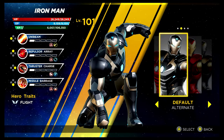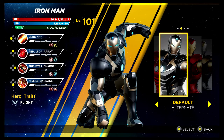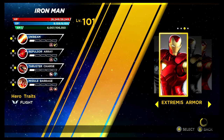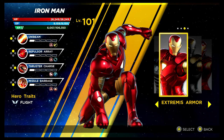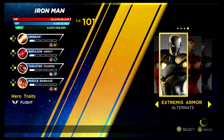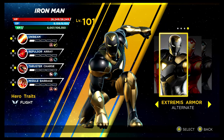We have Iron Man next. This recolouring could actually be the Stealth Suit — you need to get 51 stars in the Psi Infinity Rift to unlock it. Then we have the Extremis Armor, unlocked via the Shield Depot — looks a little bit basic. But when you get to the recolouring of it, also via the Shield Depot, it looks really nice. I really do like that one.